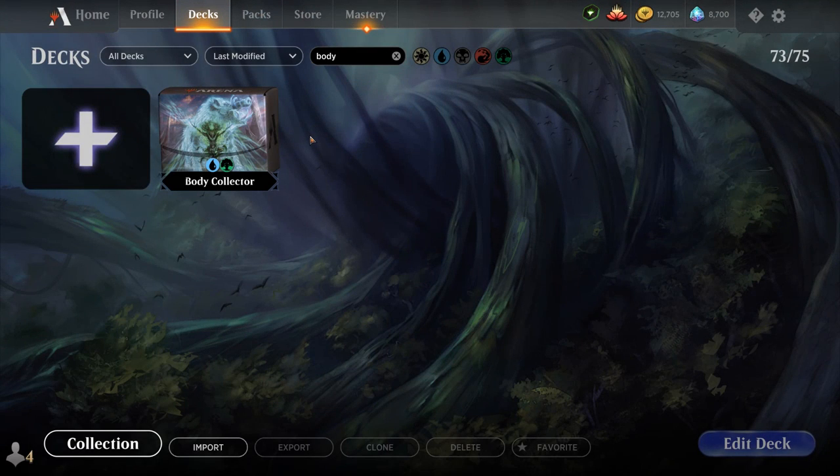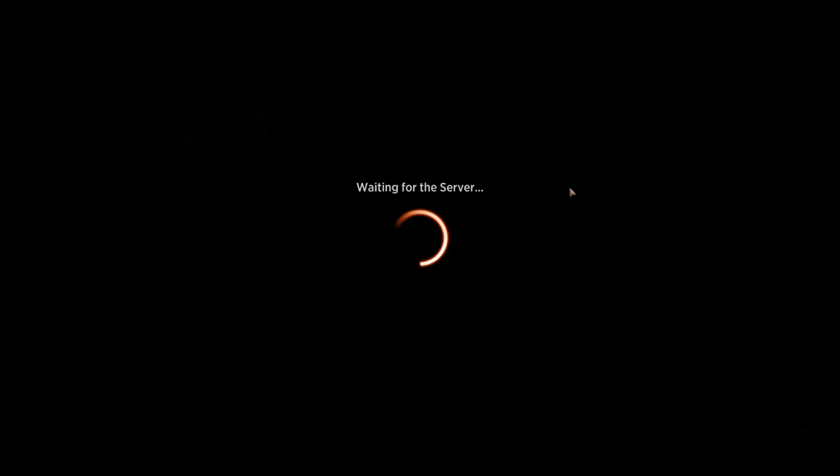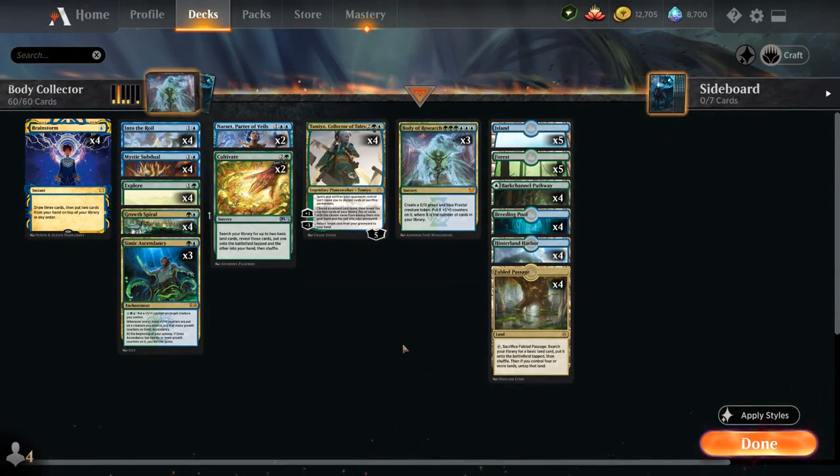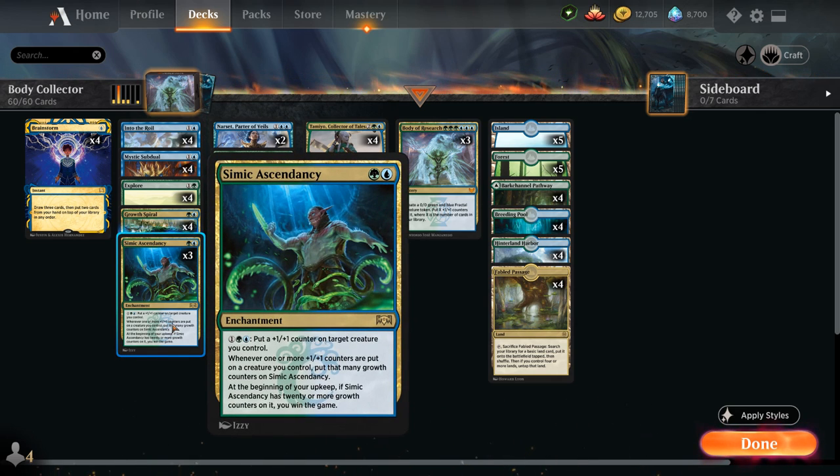Hello and welcome to another Historic gameplay video. Today we're taking a look at a blue-green combo deck titled Body Collector, as voted on by my supporters on Patreon. It's a Body of Research Simic Ascendancy combo deck.